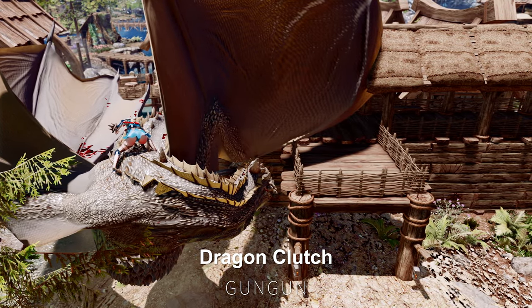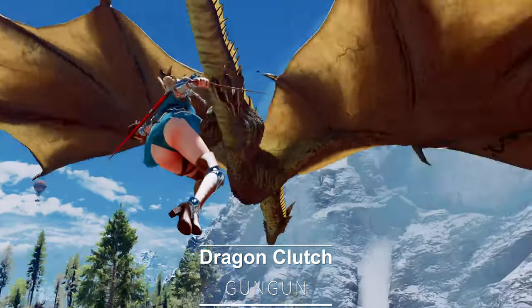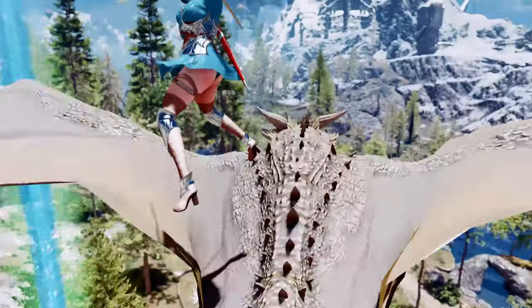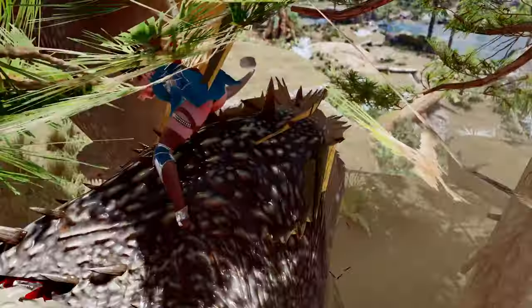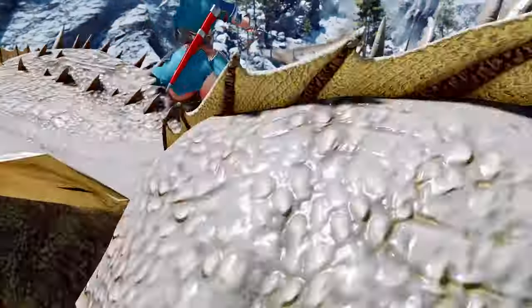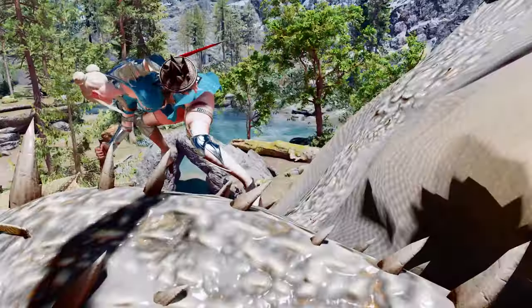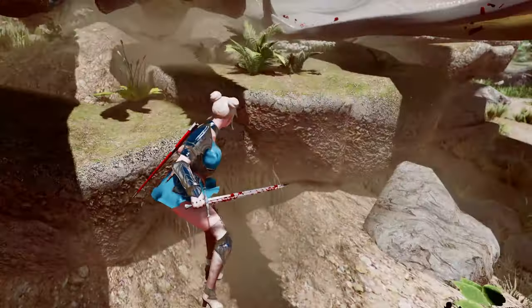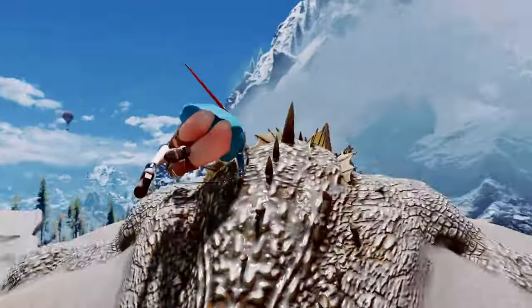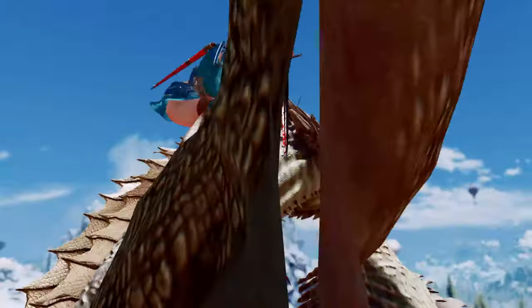Next up is the Dragon Clutch mod. This mod allows you to mount flying dragons and perform melee attacks using a hotkey while wielding close combat weapons. With a successful strike, you can bring the dragon crashing down. You can set the hotkey through the MCM menu, and when a dragon is in flight, pressing the hotkey will launch a wire towards it. If the wire hits, your character will be propelled onto the dragon's back, allowing for direct melee attacks.